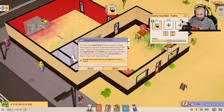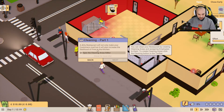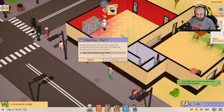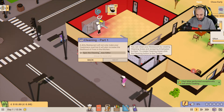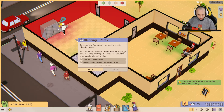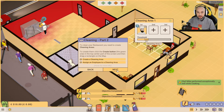A dirty restaurant will not only make your customers mad, but it will also increase the likelihood of fires in the kitchen — we definitely don't want fires. You can clean your restaurant by creating cleaning areas and assigning employees to them. To create cleaning areas, click the cleaning button in the toolbar, then click the Create button — the green one — and drag a rectangle on the map. Cleaning area created. Chef Mike is assigned — legend, he's doing it, but he's got to do everything.